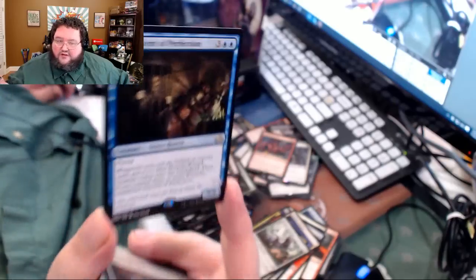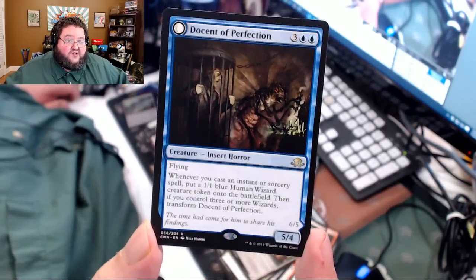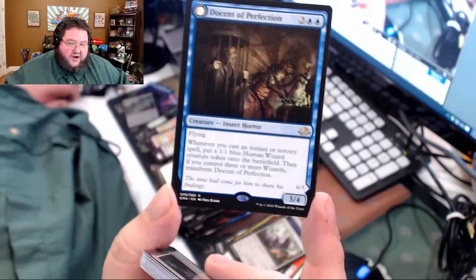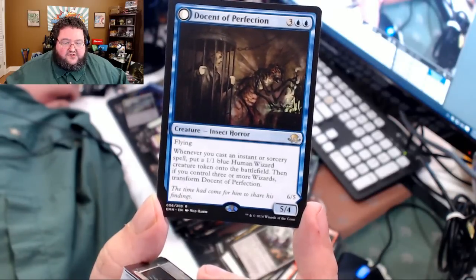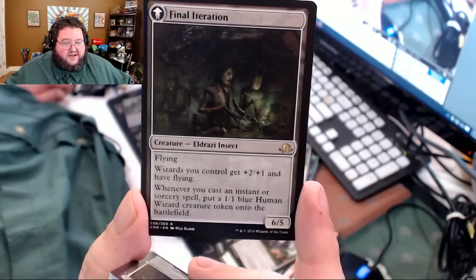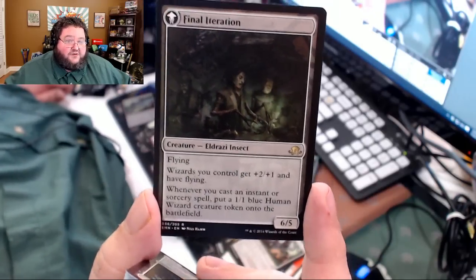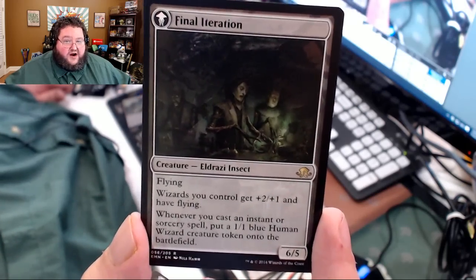This was another weirdly bundled pack. Here we go — a rare flip card, we've seen only a handful of those. Docent of Perfection — five casting cost, 5/4. Love this card, it's very good. When you cast an instant or sorcery spell, put a 1/1 blue human wizard creature token onto the battlefield. Then if you control three or more wizards, transform this into Final Iteration — flying, wizards you control get plus two plus one, and when you cast an instant or sorcery you get another 1/1 blue wizard token, which is then actually a 3/2. What is going on? Crazy cards.